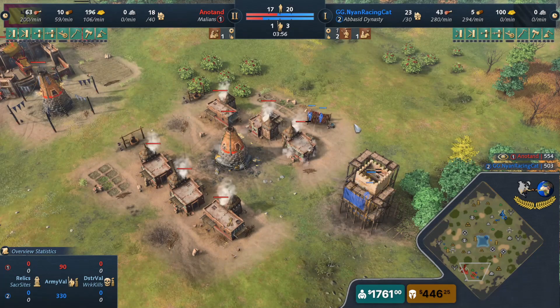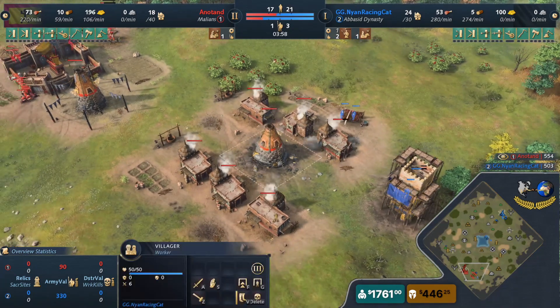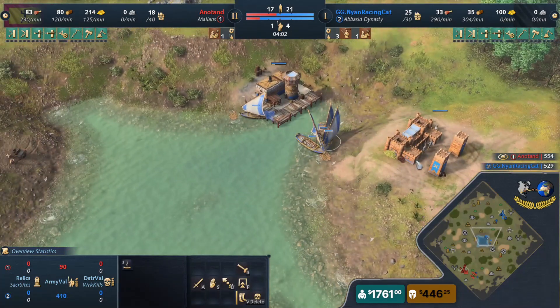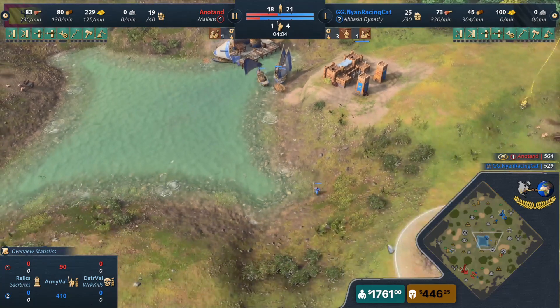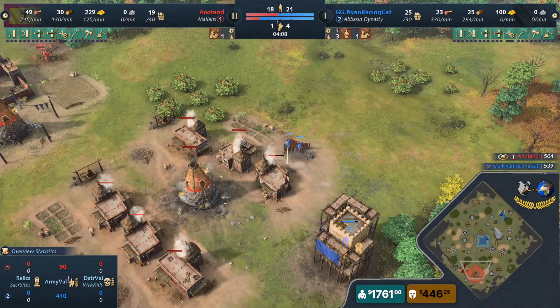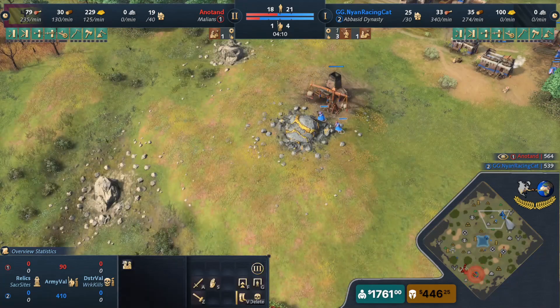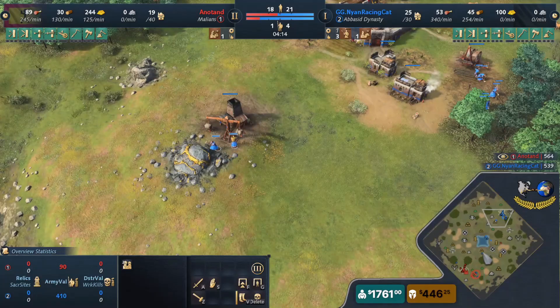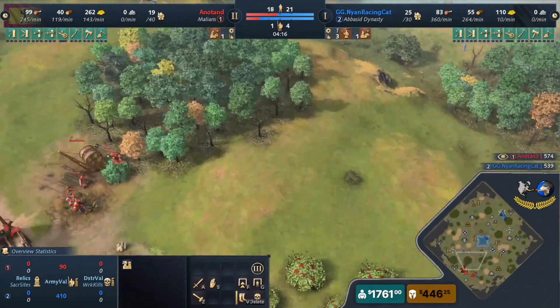He invested into so many houses — I would have expected him to pull villagers here because he sees the tower going up and he could have denied it since there's only two spears. I kind of agree — it would have been a lot of idle time, but he could have at least denied the tower first. But he might just be saying, alright, you're investing a lot into this and you're not even feudal age yet.